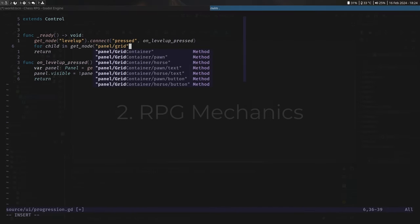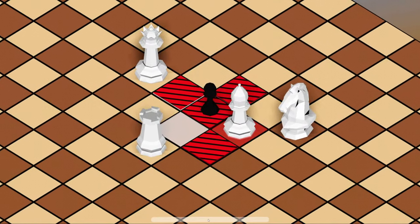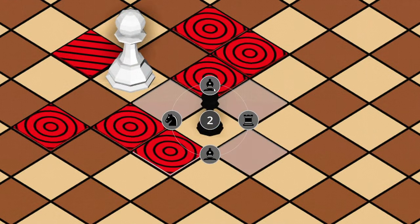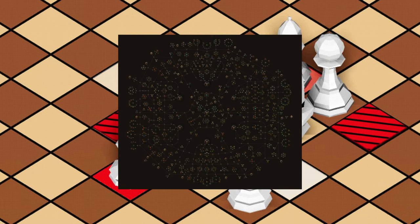The RPG aspects of the game were fairly easy to add, as there are more than enough tutorials that tell you how to do it. I simplified this to an experience bar, because who doesn't love a good numbers-go-up dopamine surge? Adding a little UI for the type of upgrades you can pick, and voila — you can have a skill tree.